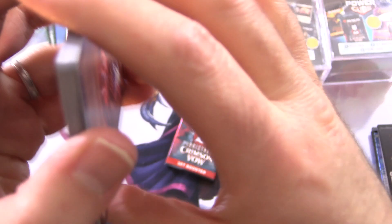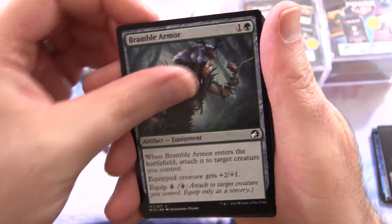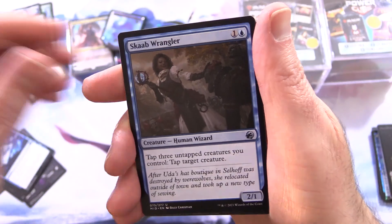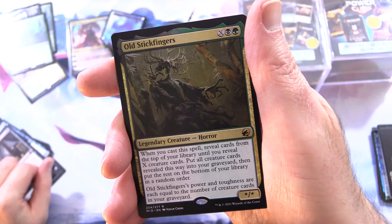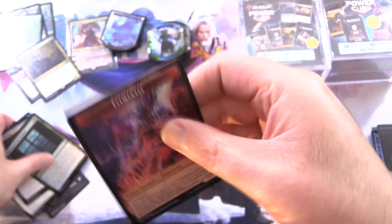No idea what I'm looking at — it's one of the lands at least. Haunted Ridge. And we've also got a Swamp. Bramble Armor and an Elemental Token — that's pretty crazy.